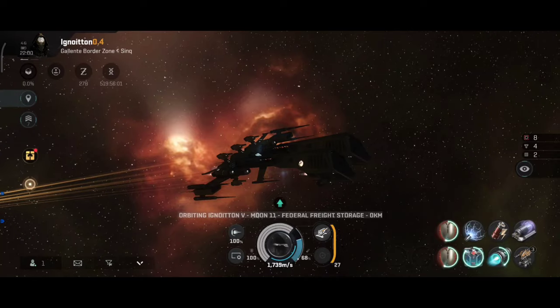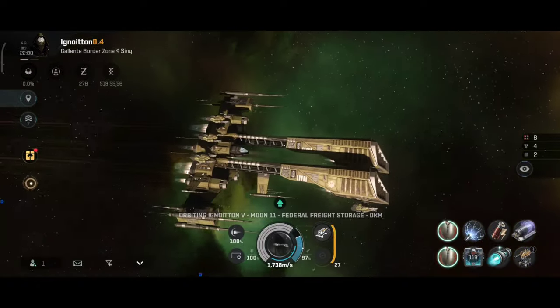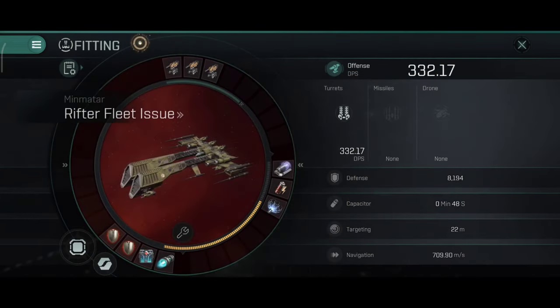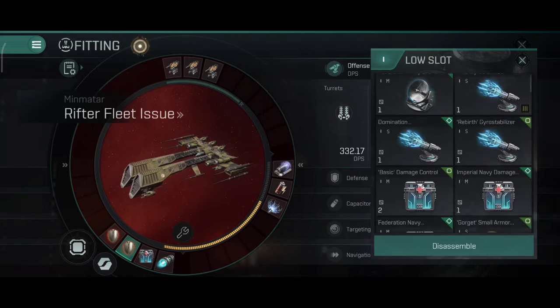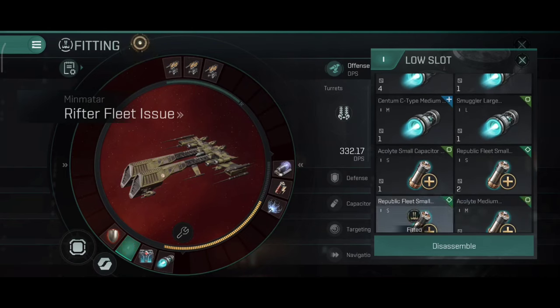Let me dock and change the build. With a medium neutralizer, you can easily use a capacitor battery. Ideally I'd like a medium capacitor battery, but for now you can easily replace an adaptive with a small capacitor battery. If you decide to use the neutralizer, turn on the capacitor battery first and then turn on the neutralizer — that way the battery will be used instead of the main capacitor.